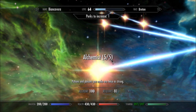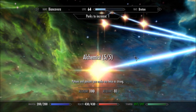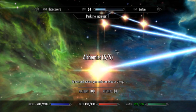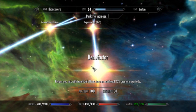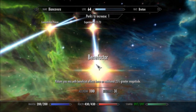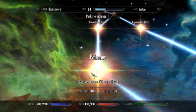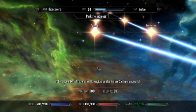As potion ingredients do tend to get kind of expensive after a while, although you can make a good profit. If you want to take your alchemy seriously, I would definitely recommend maxing out Alchemist. Make sure you grab Benefactor as well — 25% more powerful potions of all kinds. And Poisoner as well, if you intend on using poisons, for 25% more.